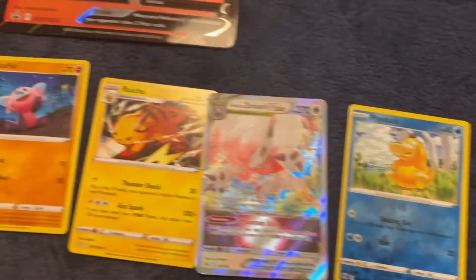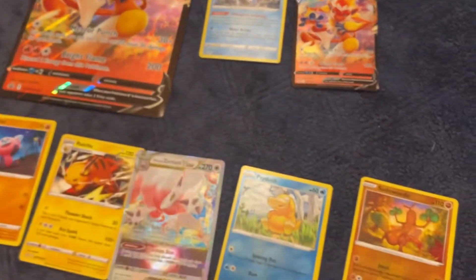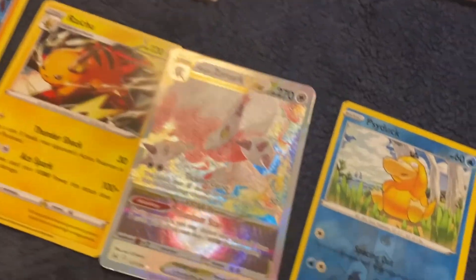Those are my favorite cards from the Infernape V-Box. Got it at Walmart for, I think it was like 20 or 25 bucks. Good luck, because they never have cards in stock, but when they do, you gotta get them — sometimes Fridays.